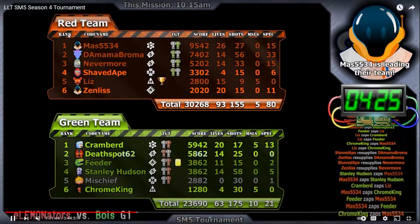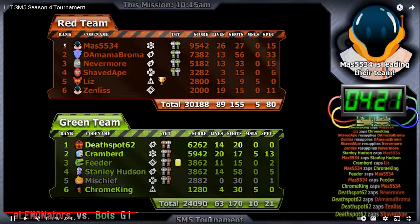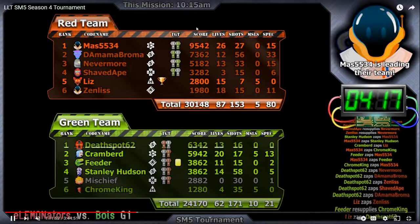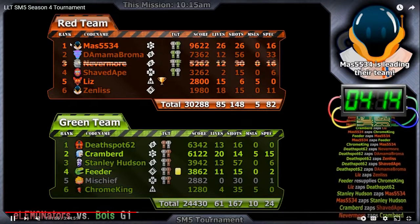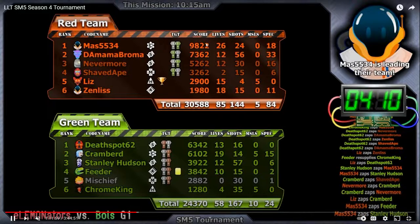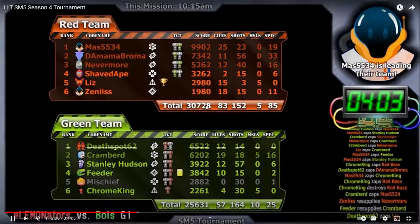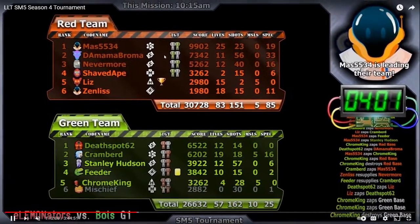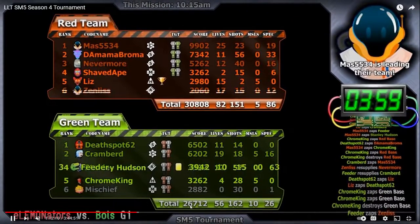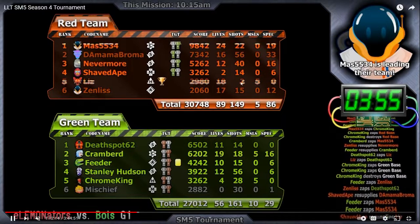On each side you have the players ranked one through six. The player with the highest score is ranked highest and shows up at the top of the scoreboard. The total of all these scores is shown here. Whichever team has the higher score goes on top and the team with the lower score goes on the bottom. If the team on the bottom surpasses the team on top, they'll flip places.